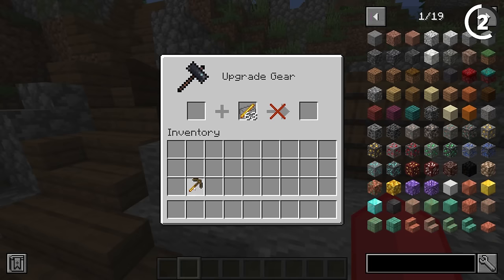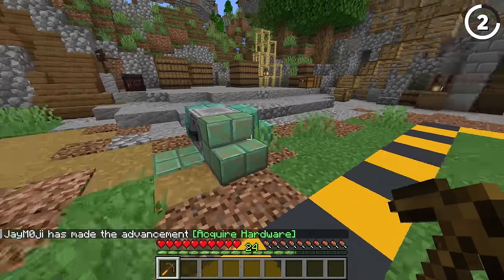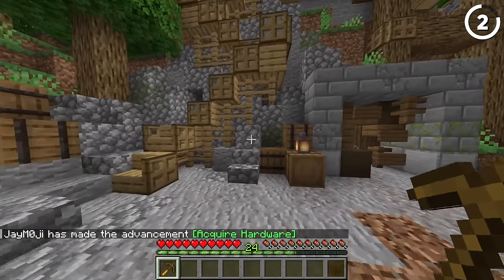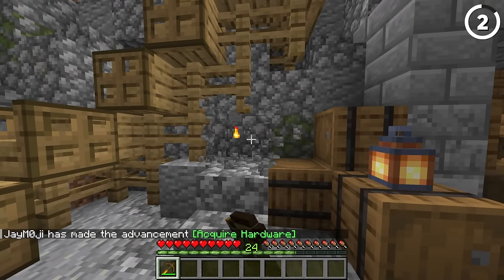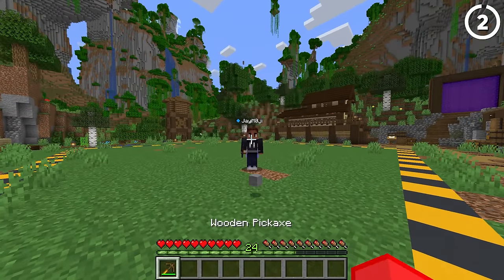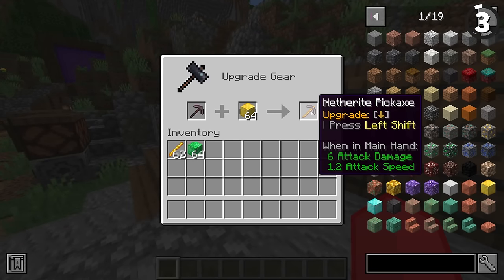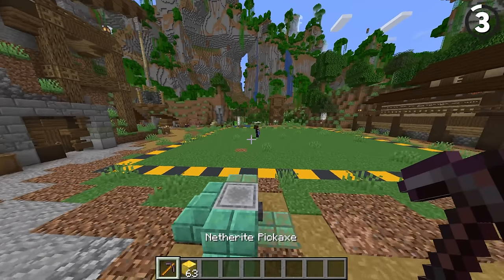If you add a blaze rod, you get the superheated effect. Thousand degree knife versus diamond ore? Oh yeah, man. I want to see if I break this like cobblestone. Oh, look at that — that's actually nice. It only costs one blaze rod, that's the easiest thing imaginable. This looks exactly the same as the one with the blaze rod handle.